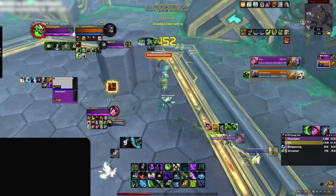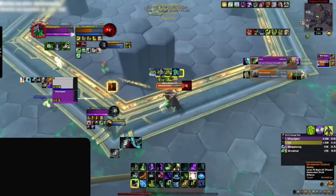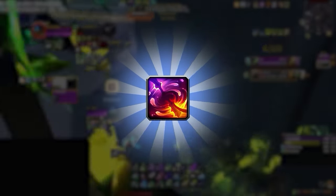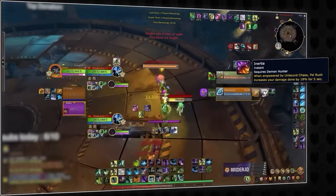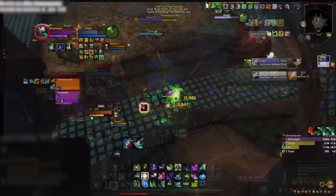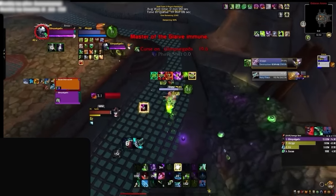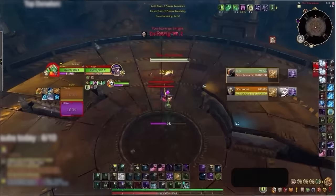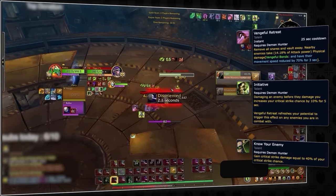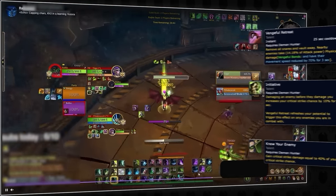First off, we're going to start with their offensive abilities and unmask what is making them do so much damage. Demon hunters have a huge arsenal of offensive cooldowns and high damage abilities in season 3, which are all amplified by their talent, Inertia. By activating Immolation Aura and using Fel Rush, demon hunters gain a substantial damage buff, which they always ensure is active before bursting. Being aware of this high impact buff is crucial to understanding when demon hunters are going to be doing huge damage. Another ability demon hunters will be looking to use before they burst is Vengeful Retreat, as this will give them passive fury regeneration and 10% crit chance, which is a flat damage increase due to their Know Your Enemy talent.